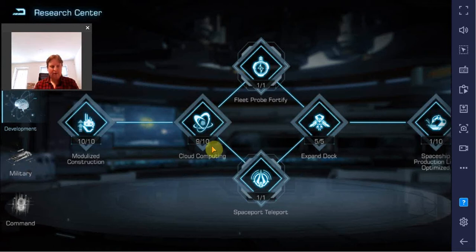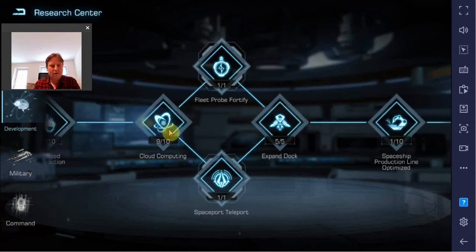Going to the next tree — development actually contains a large variety of projects that all have their use. The modularized construction and cloud computing improve the spaceport construction speed and the research speed, especially the cloud computing. There are other projects further down the line that are definitely going to be very useful because you keep doing research. There is certain functionality that you're going to unlock — spaceport teleport is quite important in my eyes. And in general, those with only one level — definitely do those, they give some nice benefits.